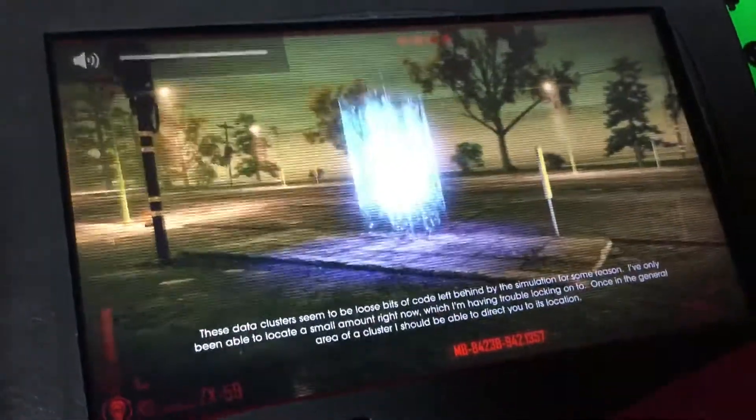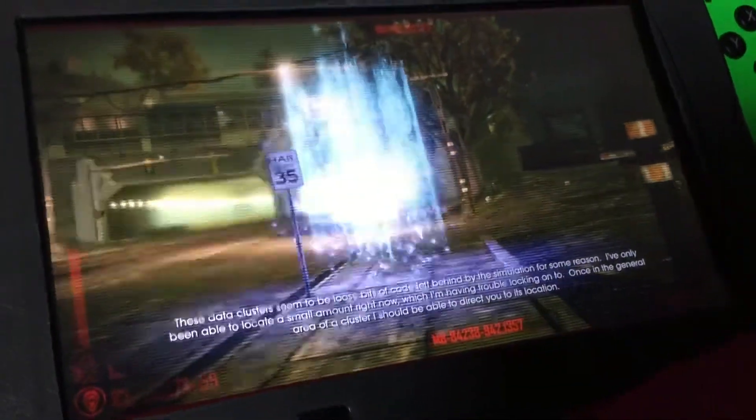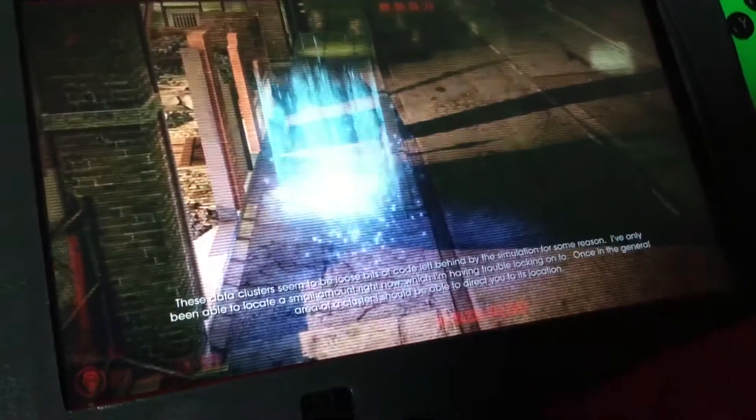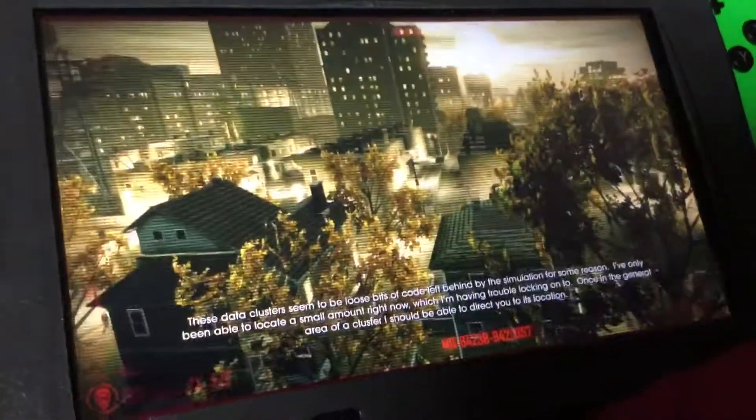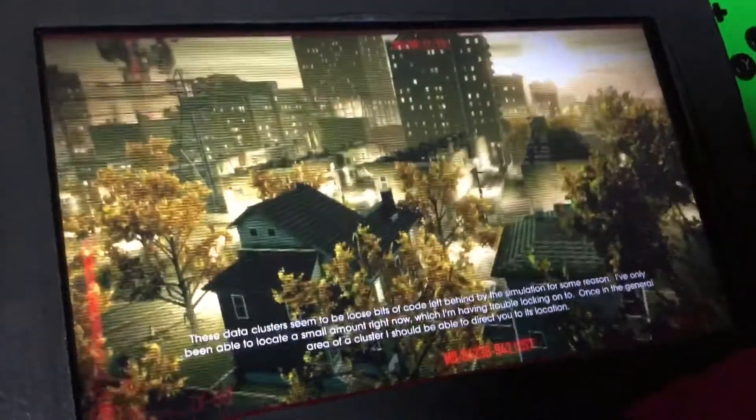Data clusters seem to be loose bits of code left behind by the simulation for some reason. I've only been able to locate a small amount right now, which I'm having trouble locking on to. Once in the general area of a cluster, I should be able to direct you to its location. What's up with getting some data clusters here?